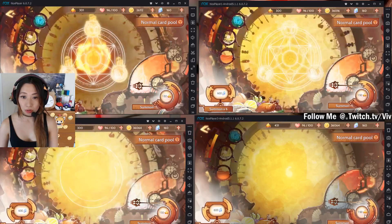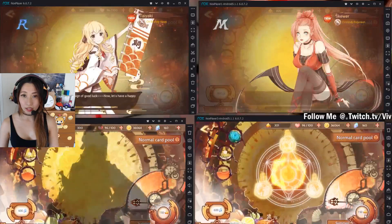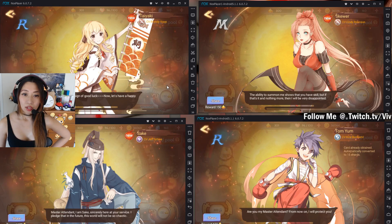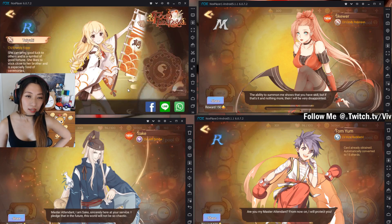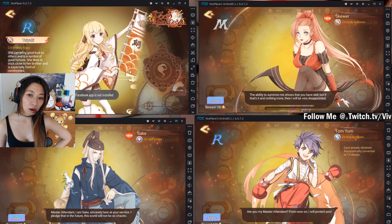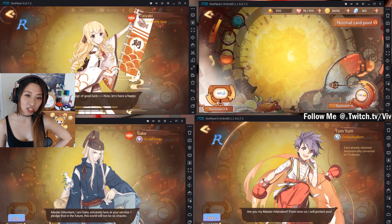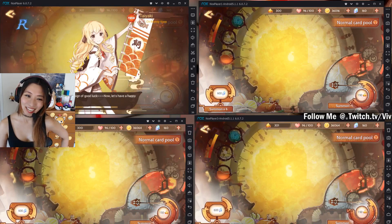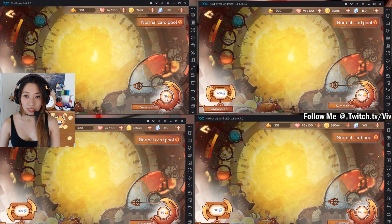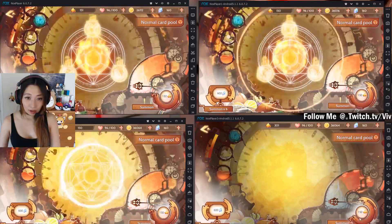Here's my first pull on all four of my accounts. Let's see if I get anything good. I got Taiyaki, Skewer, Sake, and Tom Yum — nothing good here. Ideally I would want a SR food soul or a UR food soul. Right now I have all R's and M's, so I will go again. You have four chances to do this for each account. Let's go again — another 150 soul embers on each account. I got Tom Yum, Dorayaki, Omurice, and Omurice again — these are all R's again.